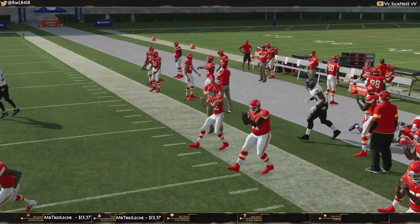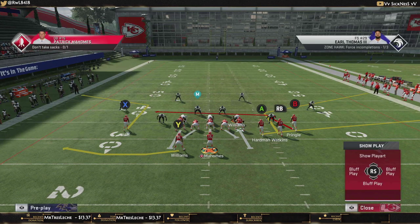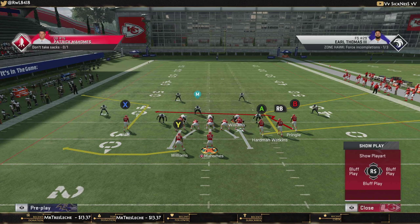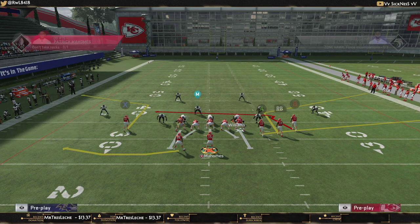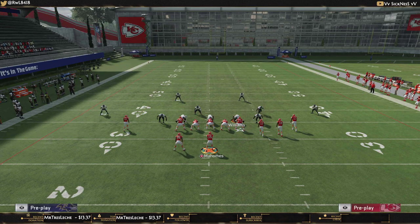That's against Cover 3 and Cover 4. Against Cover 2 is the only true downside, because Cover 2 will take away the corner routes unless you smart route them. I don't like smart routing in general, mainly because that implies you're on a first and 10 or second and 10 — you wouldn't be able to smart route this on a third and eight, and if you're on a third and 15 you definitely don't want to do it. So I don't utilize that concept very often.